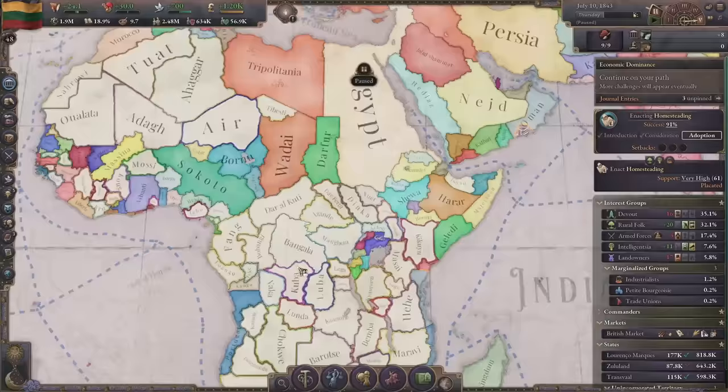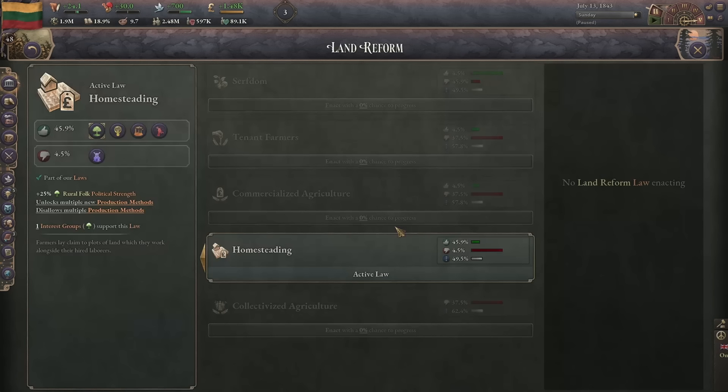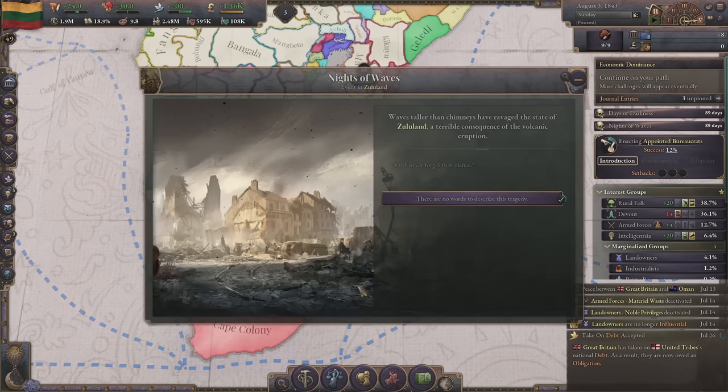We're having low market access in several places. Dad's at war with Oman - they want to puppet Oman. There is now homesteading - we no longer have serfdom! That's the big win - we're free of serfdom, homesteading is going to make our rural folk stronger. Let's go for appointed bureaucrats - landowners won't like this but hereditary bureaucrats is terrible so I don't care.